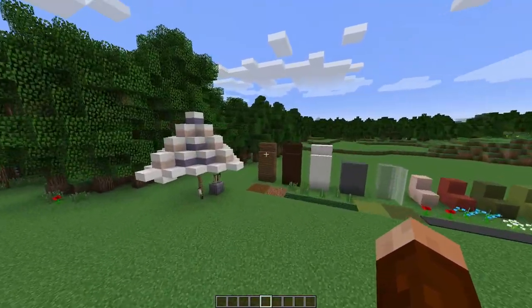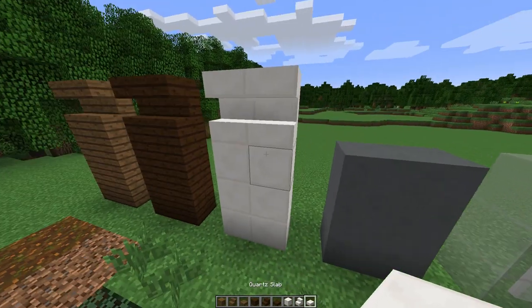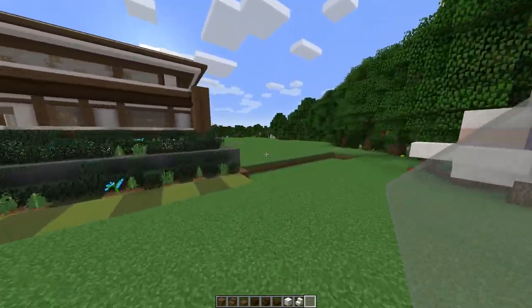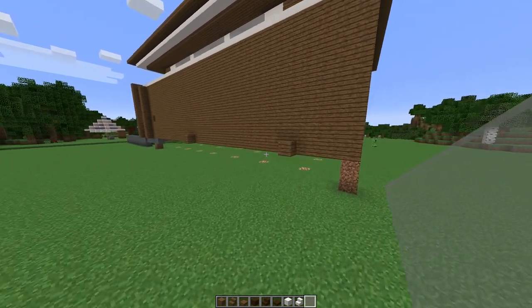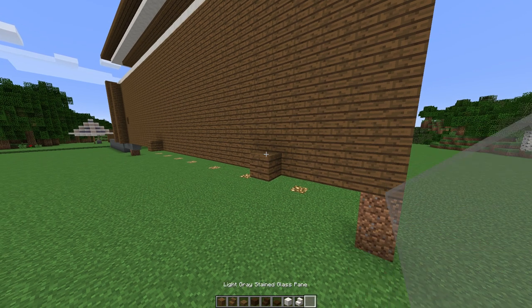We've got lots of work to do today, so we're going to fly on over and get some supplies set up. Let me grab out our standard materials — we do need some glass there. That leads me to my question for you guys: why don't we incorporate the zero key in Minecraft's hotbar, like Arc Survival does? It would give us another slot in the hotbar — why isn't that a thing?